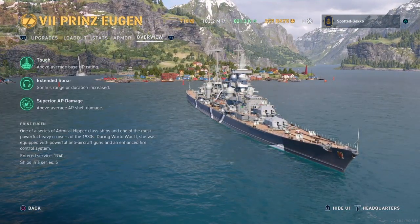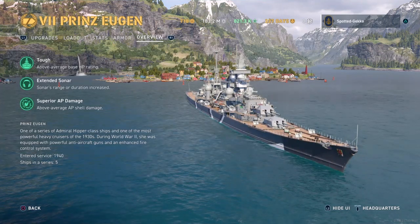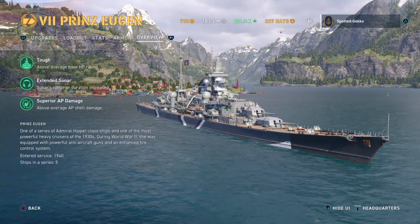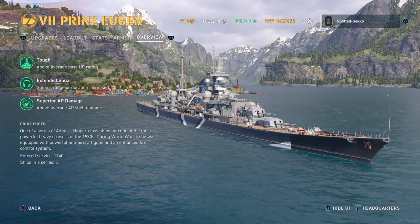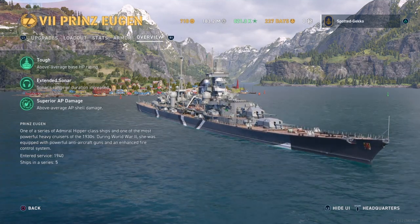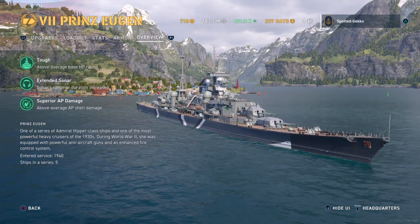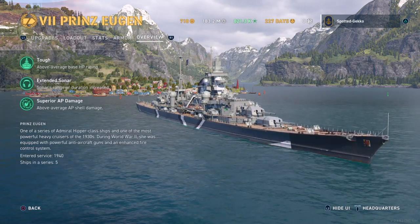Moving to the ship overview: it has above average base HP, extended sonar which is great for detecting destroyers with increased sonar range and duration, and superior AP damage with above average AP shell damage. The Prince Eugen is one of the Admiral Hipper class ships and one of the most powerful heavy cruisers of the 1930s during World War II. She was equipped with powerful anti-air guns and an enhanced fire control system, which may make her a strong selection once carriers arrive in-game.